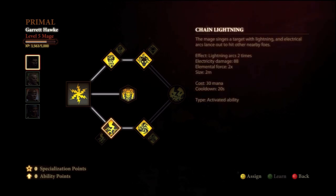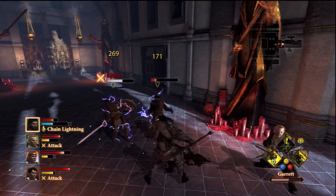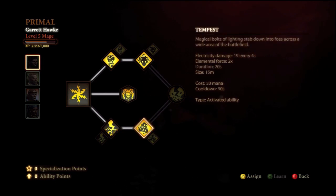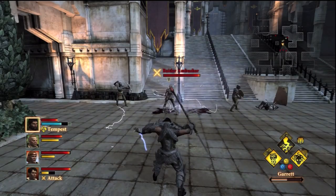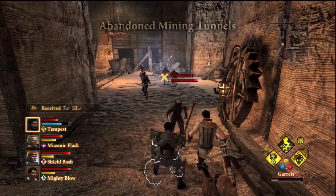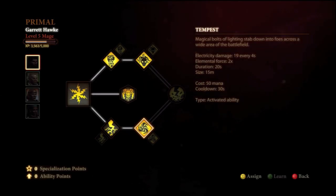Next we have Chain Lightning, which can arc two times. I don't know if that means two times after the first arc, but you hit one enemy and it arcs two times, so it can affect a total of three enemies. It costs 30 mana and has a 20-second cooldown, so use that on clusters of enemies. Next we have Tempest, which across a wide area of the battlefield, lightning comes down and causes damage over time — it lasts for 20 seconds. You want to pop this at the beginning of battles.